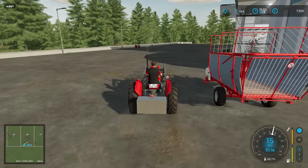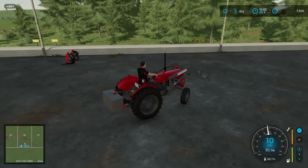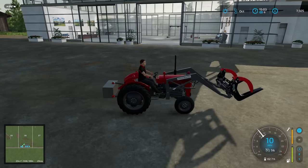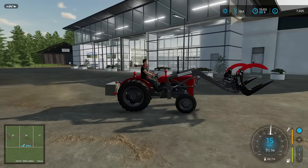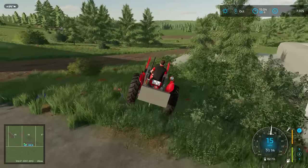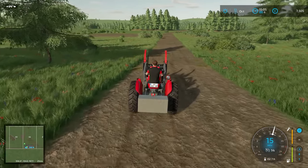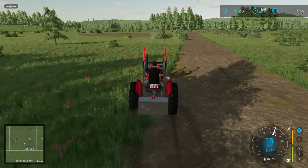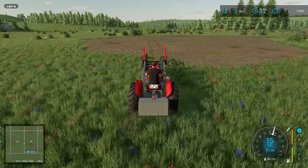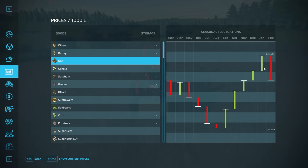That new attachment looks really chunky and well made — I shouldn't have any problem using it, should be able to pick up those logs with ease. What an upgrade! The first field that we harvest will of course be the oat field, so we'll have some straw. We'll use the loading wagon to pick up the straw and we can sell that. The price actually should be at its best when it's time to harvest — I think harvest is going to be about December/January, which is amazingly the best time for selling not only the straw but the oats as well.